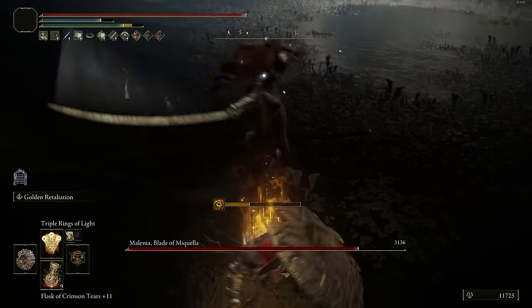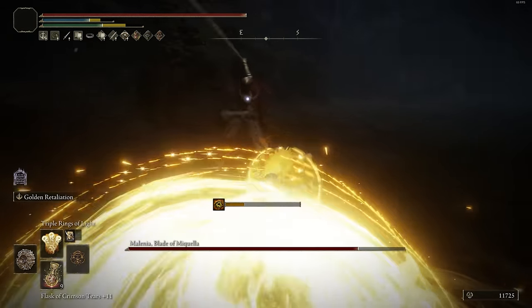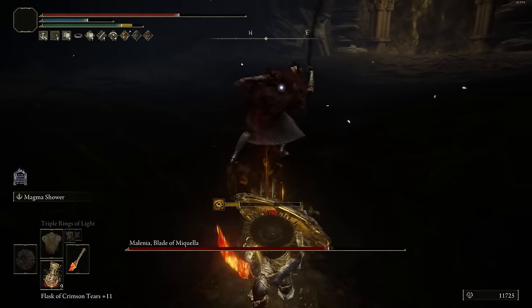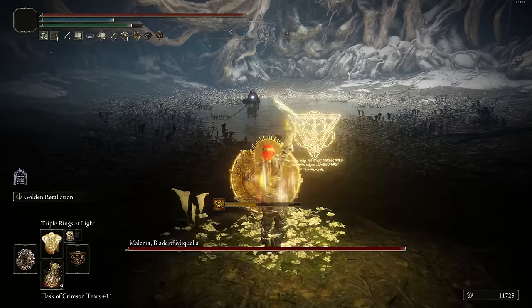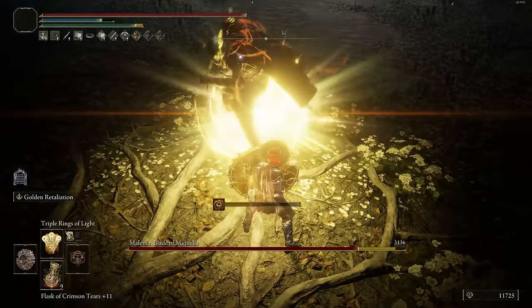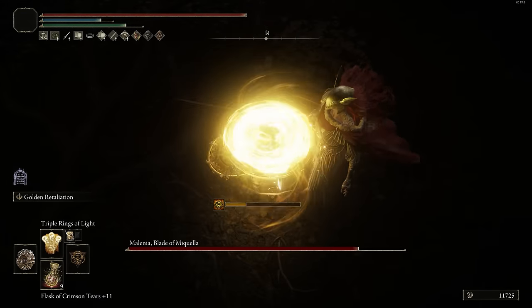Unfortunately, that actually doesn't scale with Faith at all, and the Erdtree Greatshield requirement is going to be 30 Strength. So you are going to have to go into a decent amount of Strength to actually wield this thing. The only way to improve the damage is using the Shard of Alexander Talisman, Holy Scorpion Charm, and the Ritual Sword Talisman. The Triple Rings of Light spell can also work alongside with this. Another cool interaction is that being that the Triple Rings of Light is actually going to be a larger projectile, you can actually throw it directly at the ground and then parry it that way, if you just want a more reliable way to shoot out the projectile.